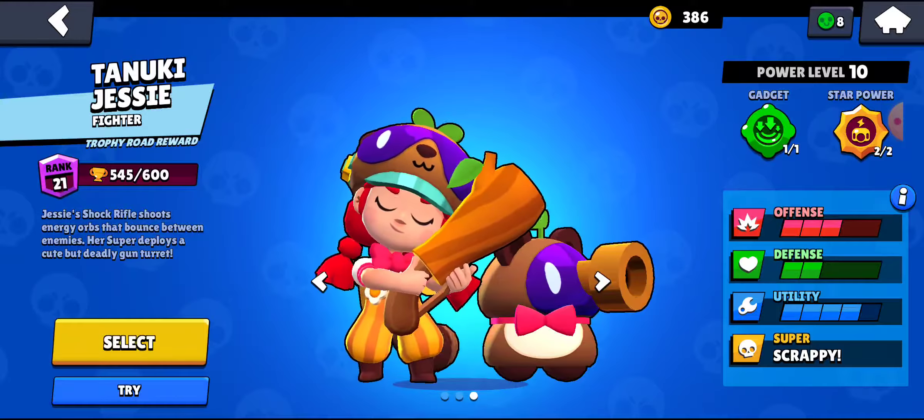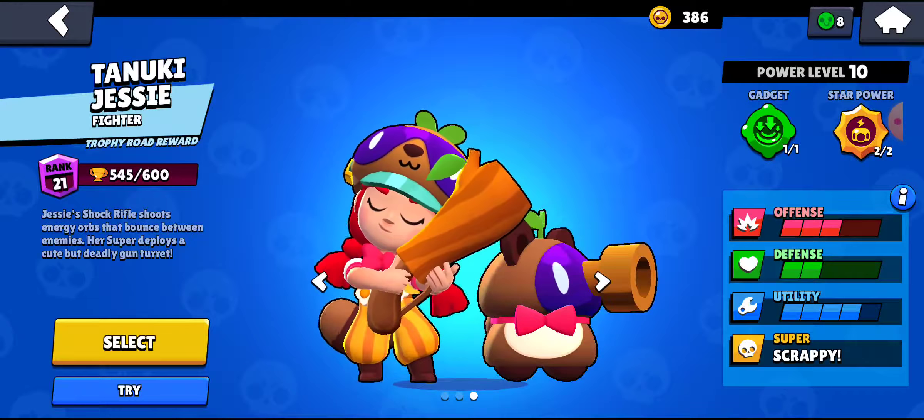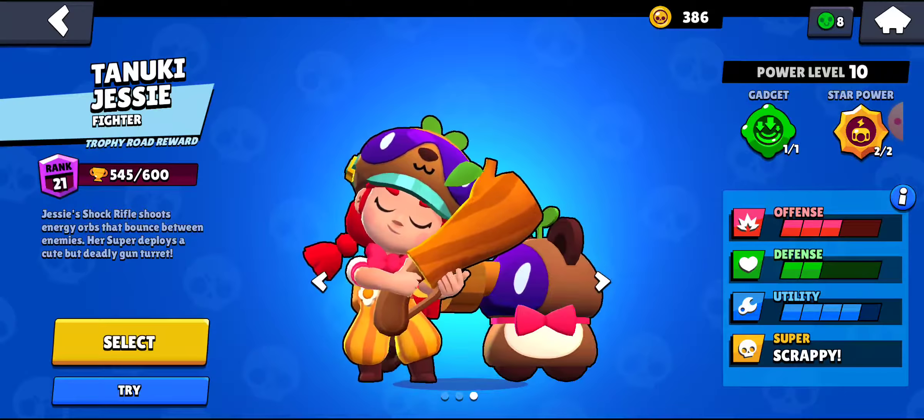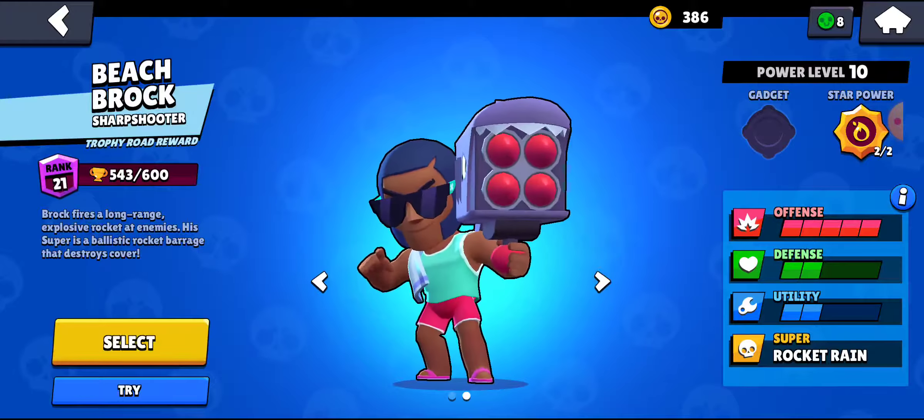Colt is a long range brawler that can be unlocked at 60 trophies. He can be good in a couple of modes. Mainly Brawl Ball and heist are his best modes. He's also pretty decent in bounty.